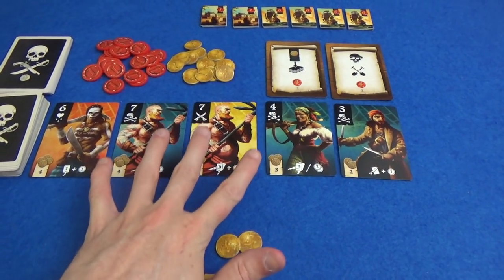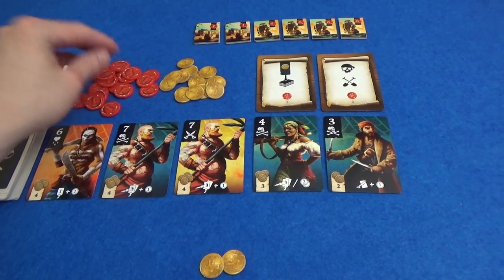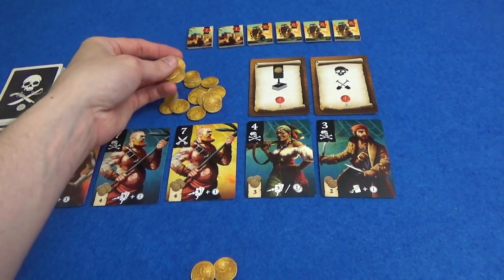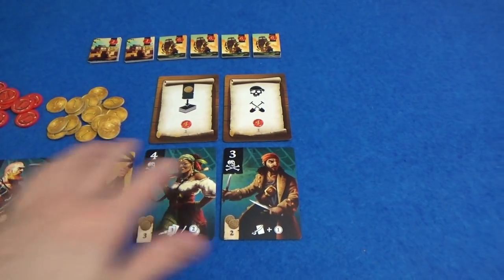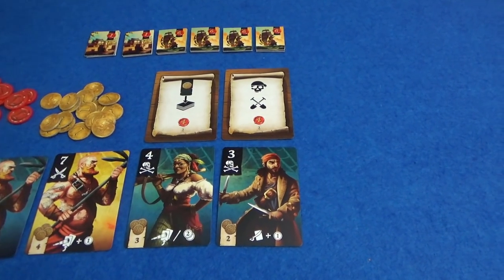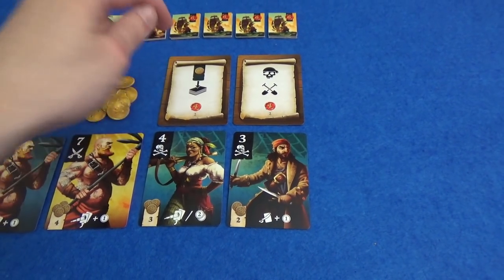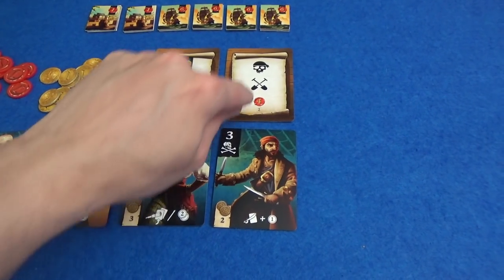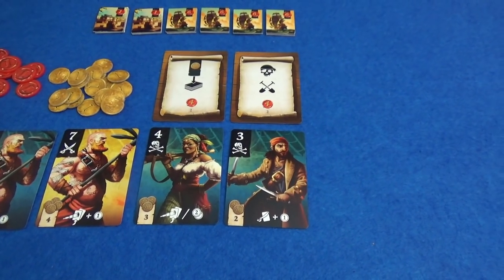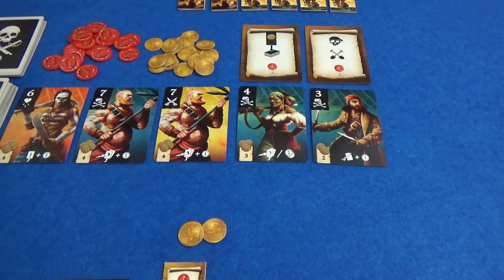So we have a row of available pirates, we have some treasure cards we might be able to get — these are points for the end. These aren't actually from Ruthless, they're from a different game, but yeah, prototype. We have some achievements that will be different every game: shooting for the most valuable treasures in your deck gets you four extra points, and the most crew members in your buried pile, which is a way to thin out your deck but also can score more points.